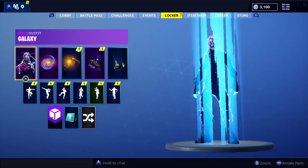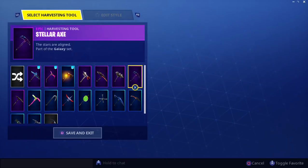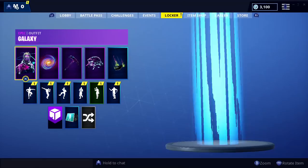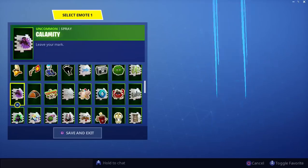I have the Galactic Disc, which is the back bling. You don't have to do anything — I didn't do anything. You just need the galaxy skin and then this was just granted to me, so I have everything right here right now.